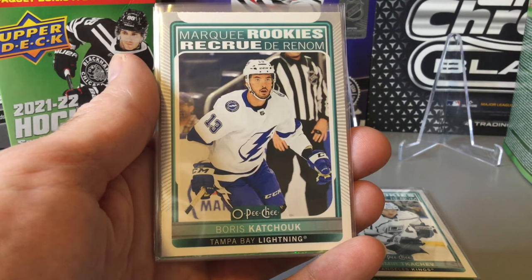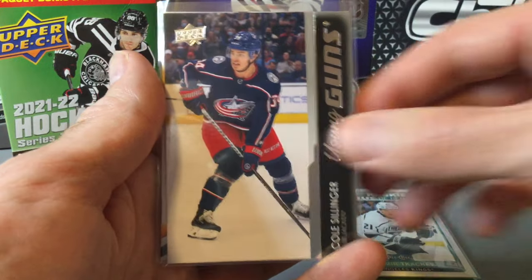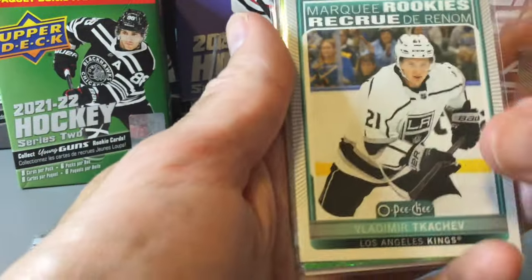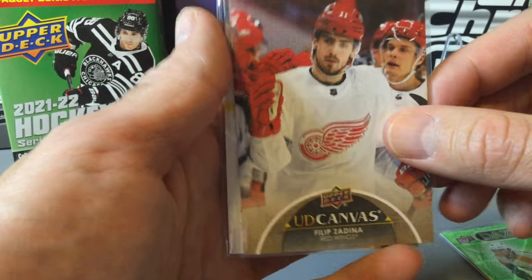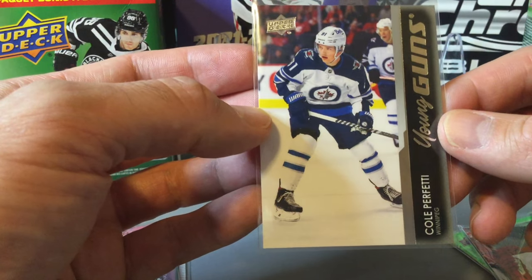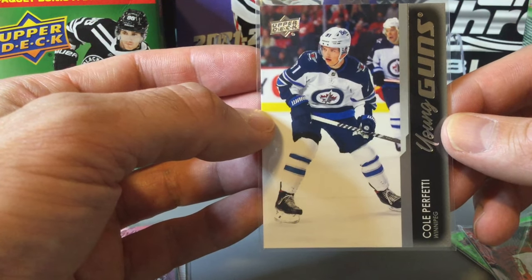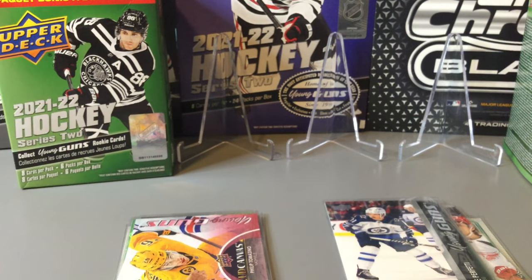Let us know in the comments who you thought won the box break. From box one: Boris Kachuk, John Gibson's Green Dazzlers, a Coal Cylinder Young Guns, and a UD Canvas Young Guns of Tomasino — so a pretty decent box. Our second box was sort of similar: Kachev Marquis Rookie, Green Dazzlers of Cam York, UD Canvas of Zadina, and the Cole Perfetti Young Guns which is a decent pull — probably one of the better Young Guns to get. Overall not too bad, certainly better than our SPA box break with just these cheaper blaster boxes. Thanks for watching, make sure to like and subscribe, and comment which box you thought was better — box one on the left or box two on the right. See you in the next video.